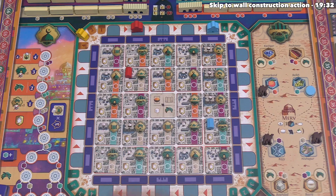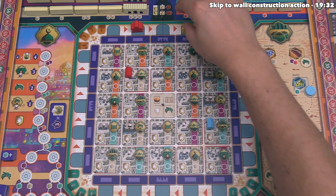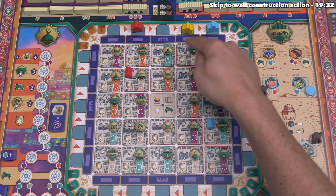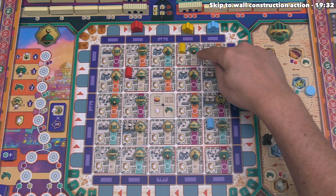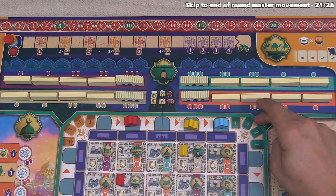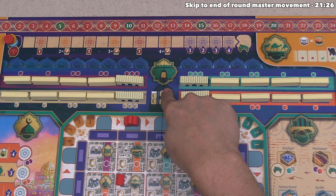Yellow now goes. After considering their options, they head to a spot making this the active row. They activate a building site, construct their own building, and generate a tan resource — there are no other yellow buildings in the active row. It's then time for their action, and they've decided to activate the action on the tile, which is the wall construction area. This is up at the top of the board and shows many different wall sections and four different gate tokens.